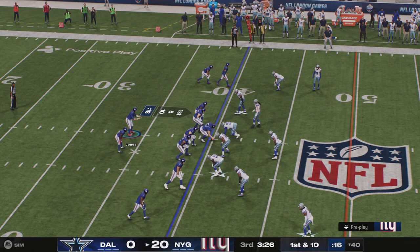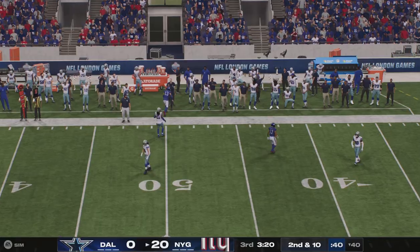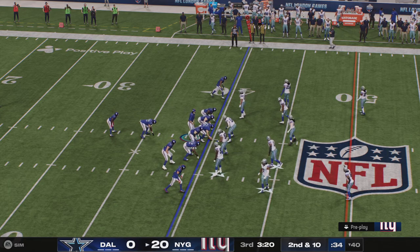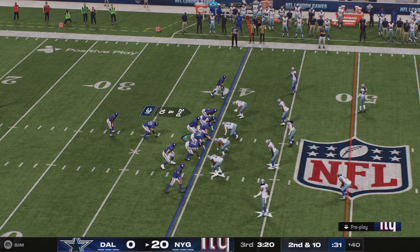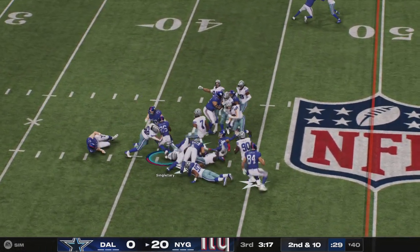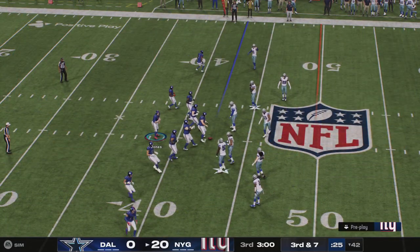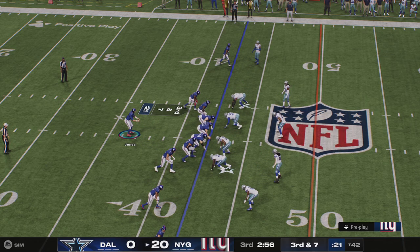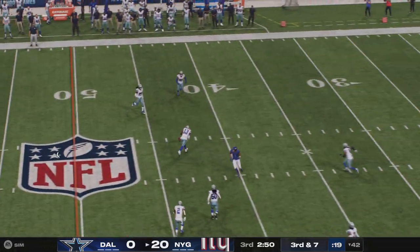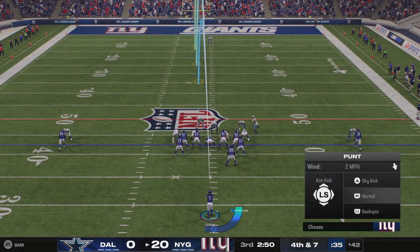First down throw by Jones — and he has it along the sideline, but he got a little too close to that edge — they're gonna say he's out of bounds. Second down — coming right to Singletary, and he's brought down after a tremendous effort just to get a couple of yards. Let's see what they draw up on this third and seven. Jones looking to throw — that's gonna fall incomplete. Either way he was breaking it up, couldn't hang on to the pick. Hits the ground, brings up fourth down.